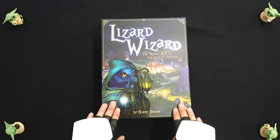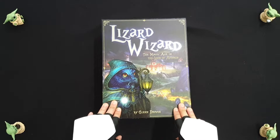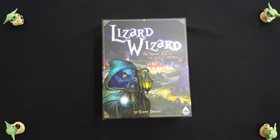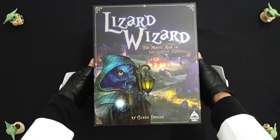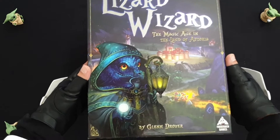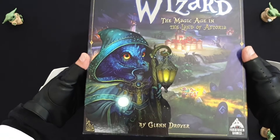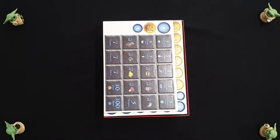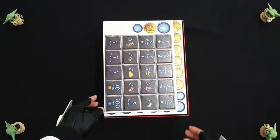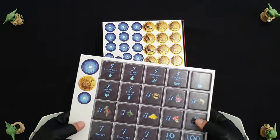So why did I get Lizard Wizard instead of Raccoon Tycoon? Well, Raccoon Tycoon has a Victorian style artwork with cats and dogs, but I prefer this artist — I can't remember her name — and I really like the artwork of this lizard. A magical theme appeals to me more than the Victorian style theme.